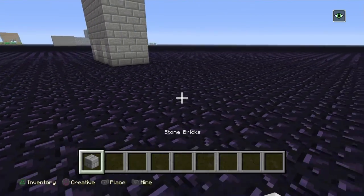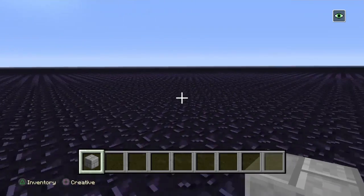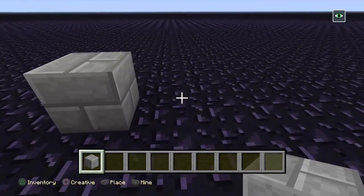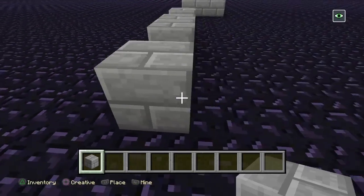So first you want to get some stone bricks. It's 6 blocks wide — 1, 2, 3, 4, 5, 6. Then you go 1, skip 1, then go 1, 2, skip another one, and go 1, and then you want to go 2 more — 3 blocks like this.